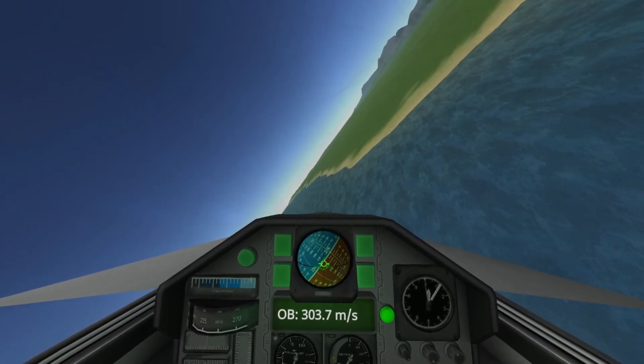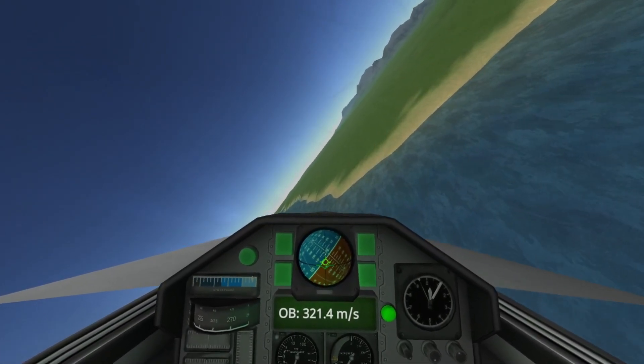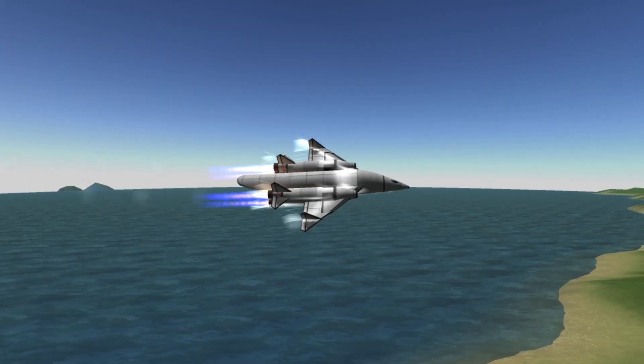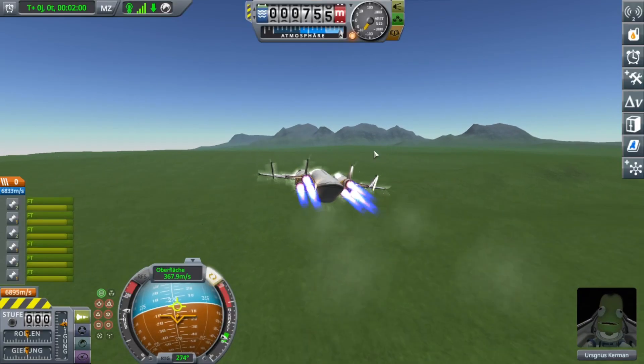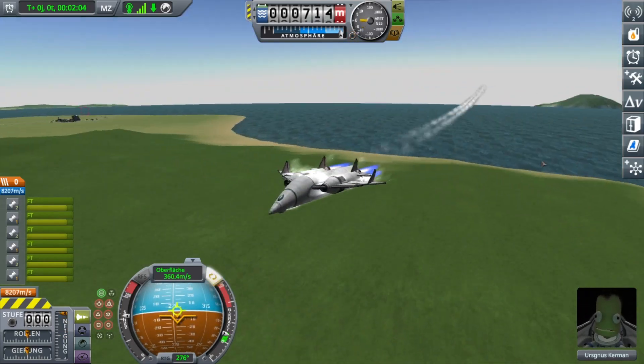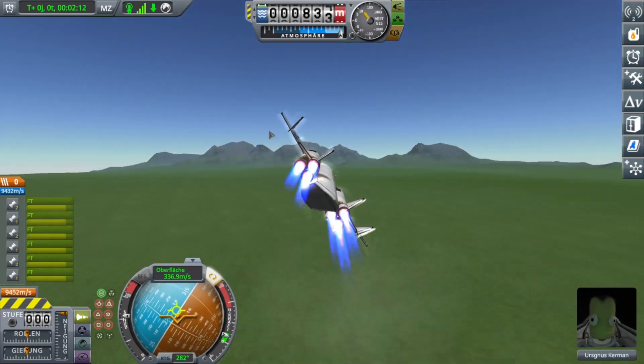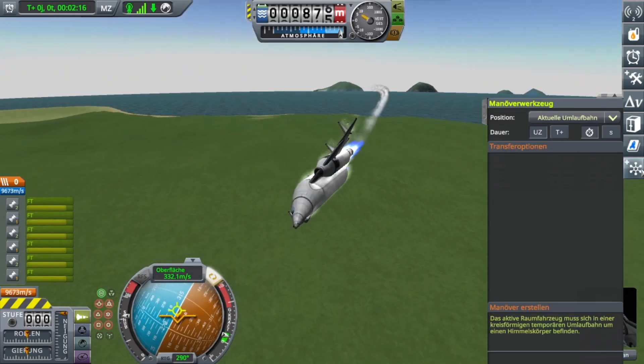I think the nav ball also was affected by the position the cockpit was in, because the cockpit, as you can see, isn't very level. So I tried flying around the KSC and maybe land there.